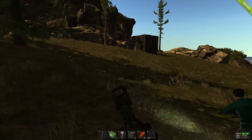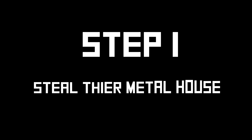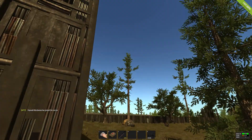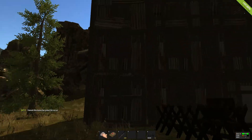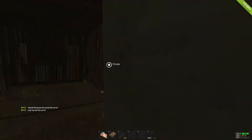Step one: you steal their metal house. Sure, they may have worked hard on building it and setting it up, but if they didn't put doors on it, it's free game. So you just slap a couple metal doors on there, wall off the doors they already had, and voila — you got yourself a brand new house.